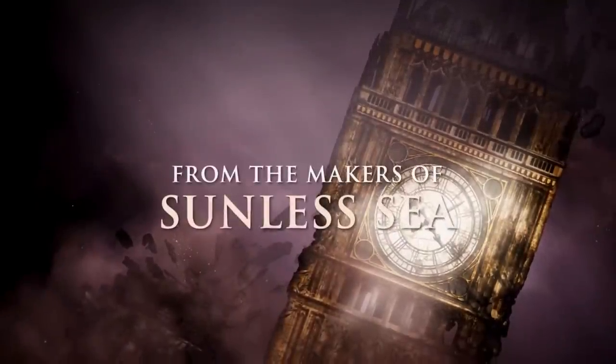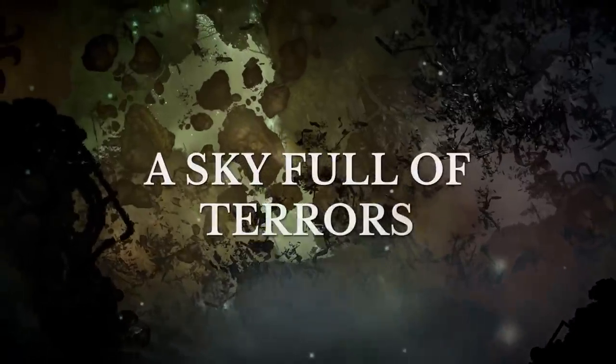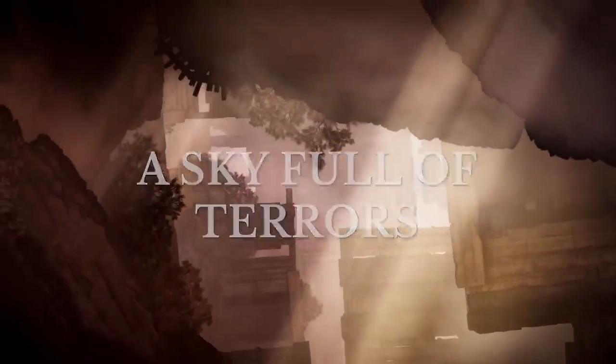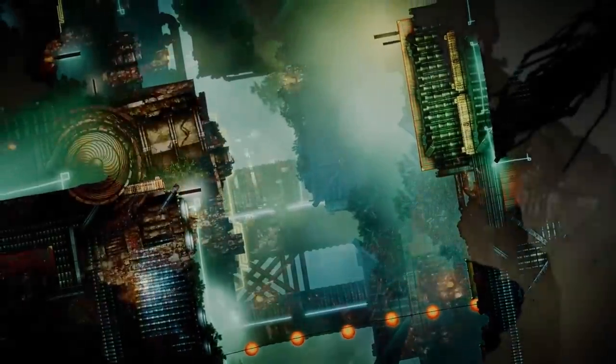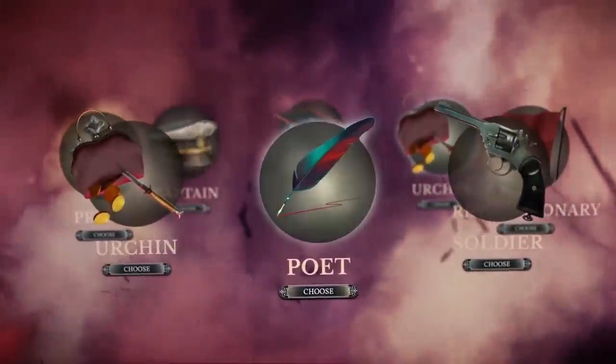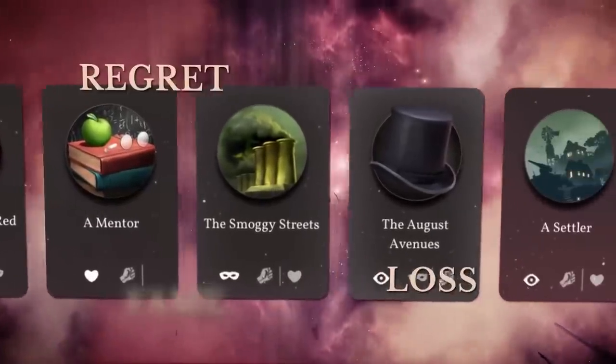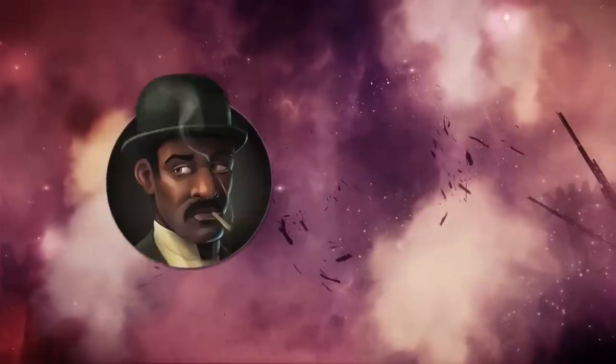First up let's talk the gothic horror RPG Sunless Skies Sovereign Edition heading to the PlayStation 4 in 2020. Community manager over at Degrati Distribution Matt Gundy spoke a little bit about the game: 'As a publisher, diversity of experience in the titles we release is one of the key things we aim for, so we're delighted to be bringing Sunless Skies Sovereign Edition, the most up-to-date version of Failbetter Games' unique story-driven gothic horror RPG, to PS4 in the first half of 2020.'